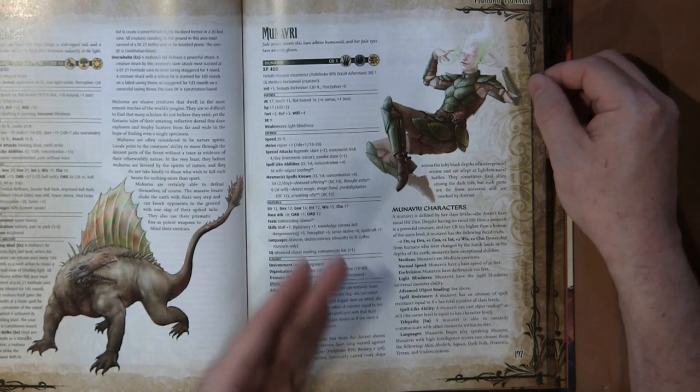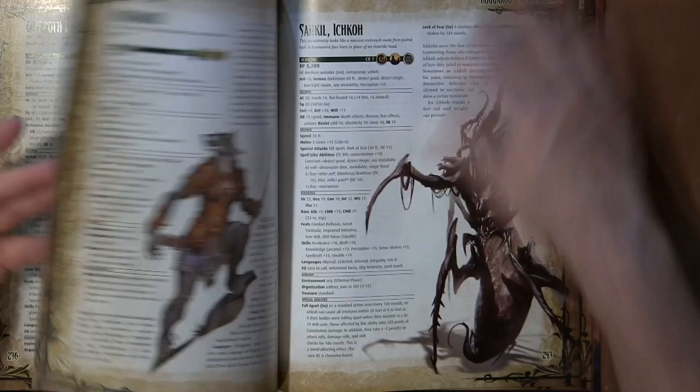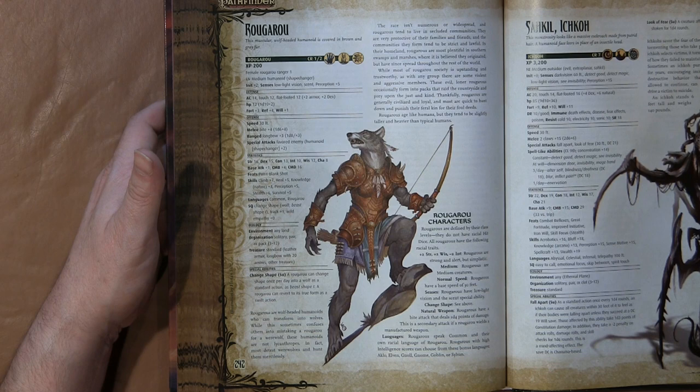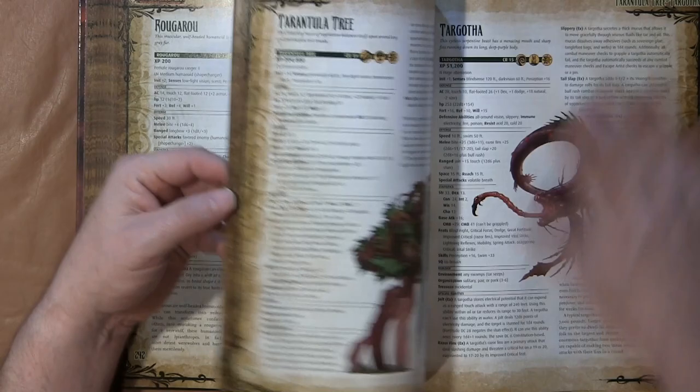There are also creatures that are like a PC race — basically telepaths that are really good at object reading. Then there's the Rugaru, and these guys are shape shifters. They can use beast shape as a swift action to shift from a wolf into their standard form, among other things they have natural claws. I found them to be cool.